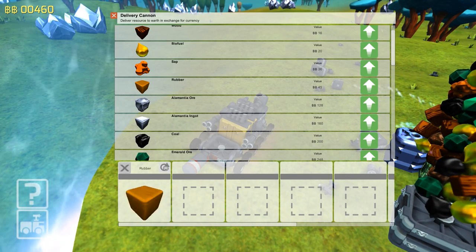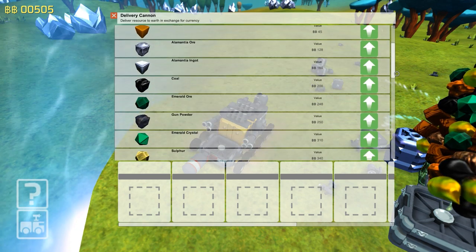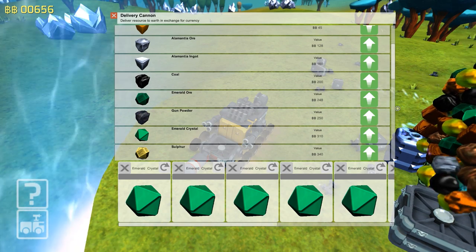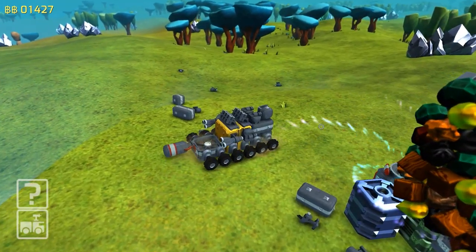Rubber. Sell all our rubber. Do we have any? We had some — it's not worth anything though, not really worth selling. Let's sell a bunch of this. It's going to be enough for a while. We should also check out what else we have here. Oh, it's like Christmas — bling bling bling bling bling bling.